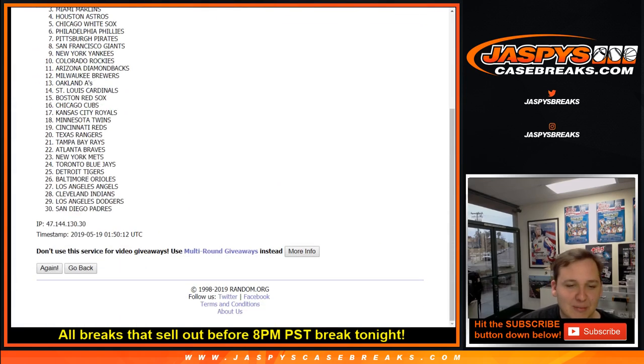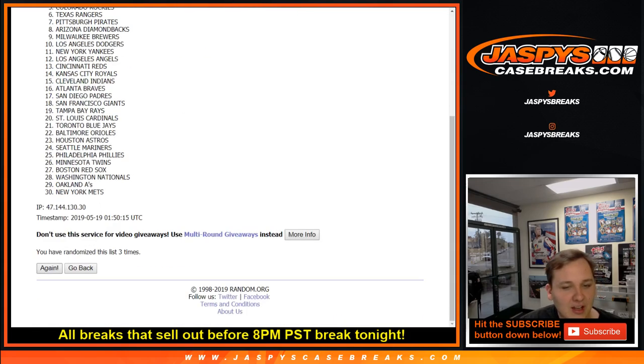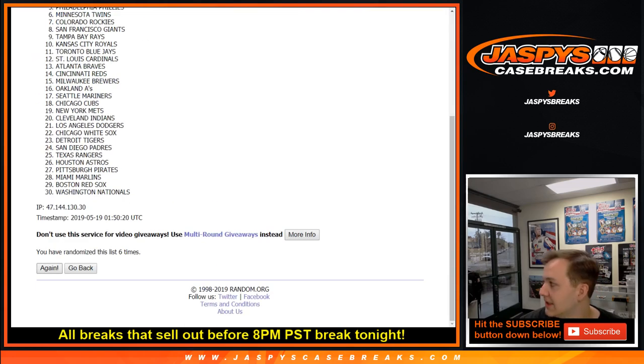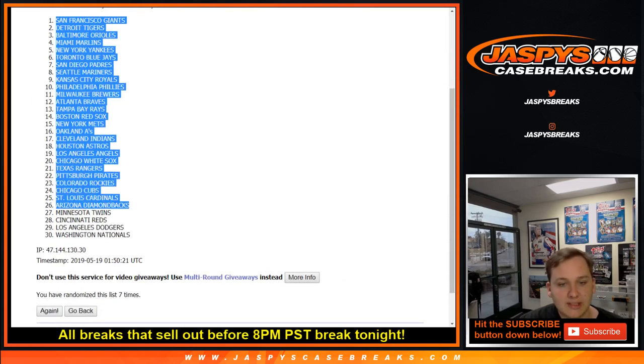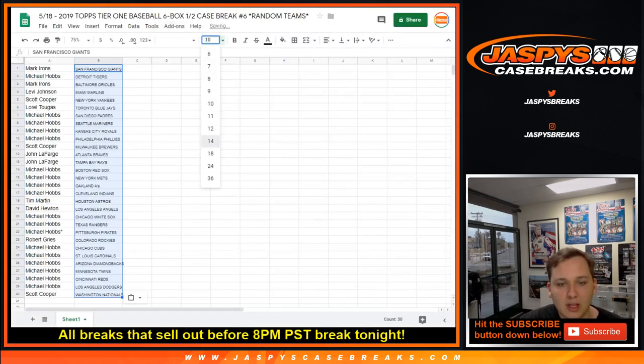That'd be funny if people just started randomly picking a fight in the chat. 3, 4, 5, 6, and 7. San Fran down to Washington. So we've got Mark with the Giants.